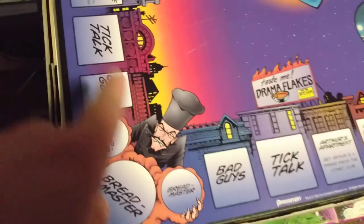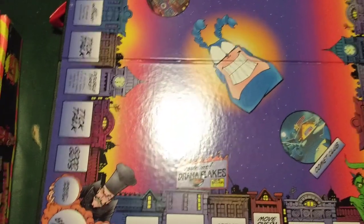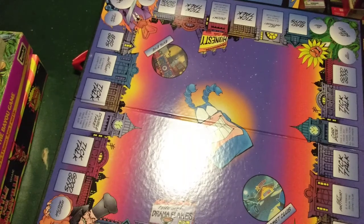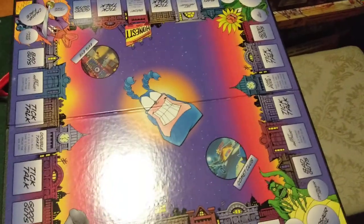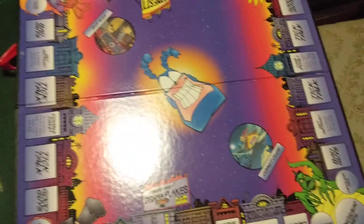The Tick: Hip Deep in Evil game is really cool. You're going on the board fighting crime, and on each corner you land on you've got different objectives that either help you or hurt you in the game. The object is to collect as many good guy and bad guy tokens as possible to have the highest score. Two players play 18 rounds before the final battle; three and four players play 12 rounds. You'll have an alarm clock timer, and you're either gaining or losing points. I guarantee you'll have a great time — that's the Tick board game: Hip Deep in Evil.